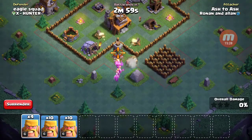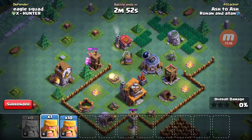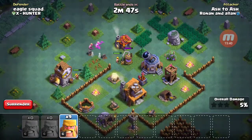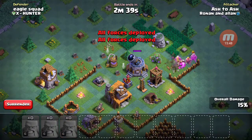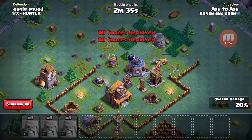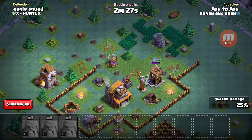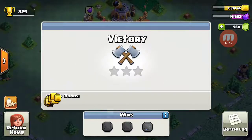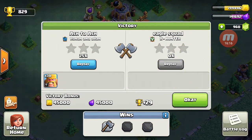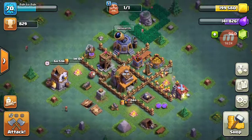We've really gotta take out this Crusher. We probably won't win this one, guys. Alright — 25%, no star. Wait, we got victory?! Oh my gosh, okay — that was entirely unexpected!